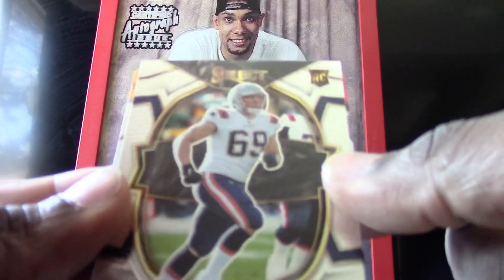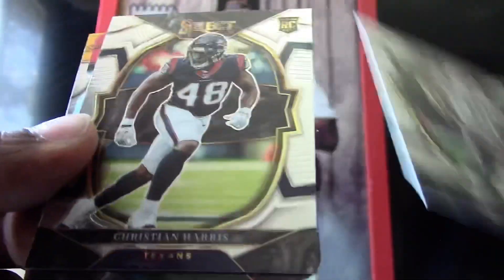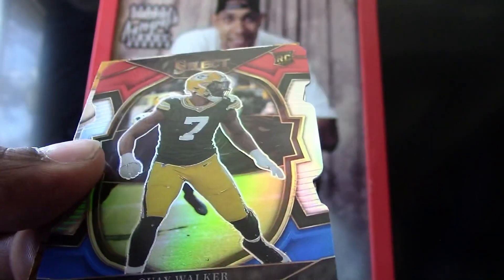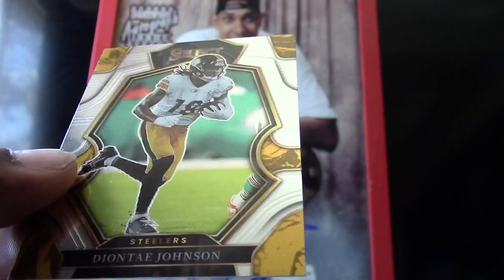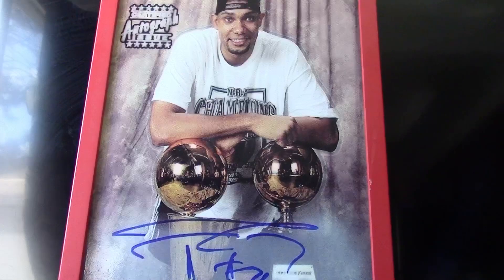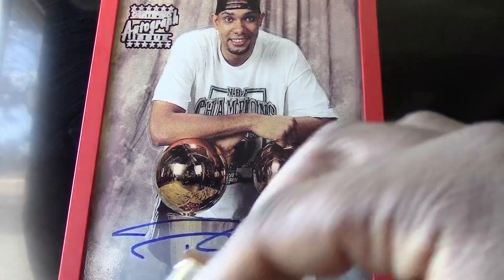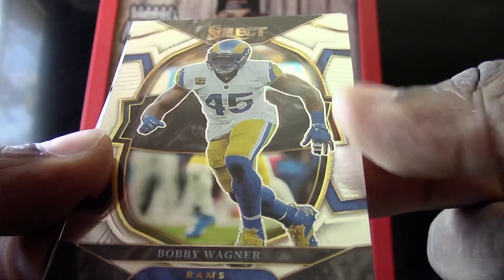Starting it off with a Cole Strange rookie from the Patriots, a Christian Harris, a Quay Walker die cut, a Deontae Johnson for the Steelers, and a Bobby Wagner.